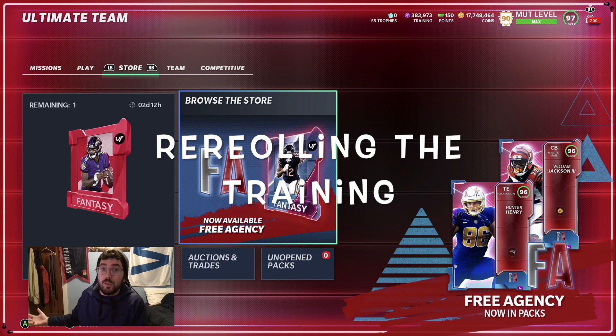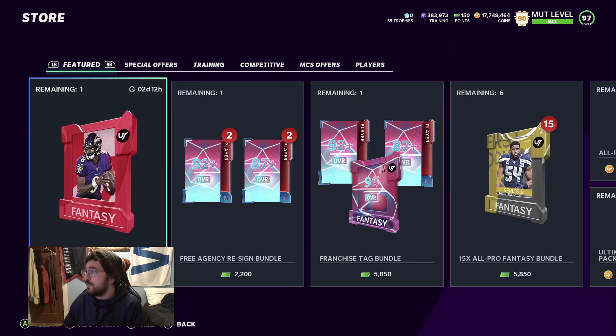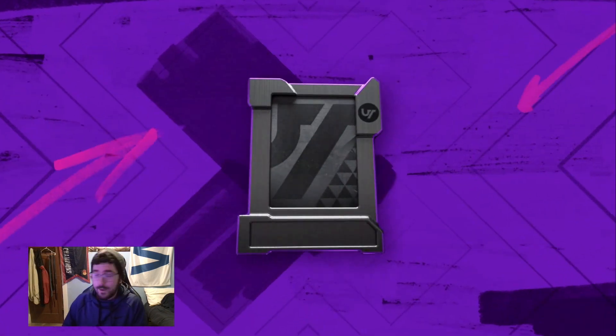The next step is actually re-rolling the training we get. I'm going to do a quick 50k re-roll. Once we get down to 383k training, I'll fast-forward — I just want some example cards, so I'll be right back.